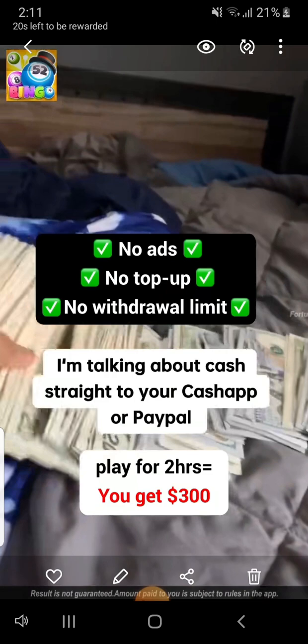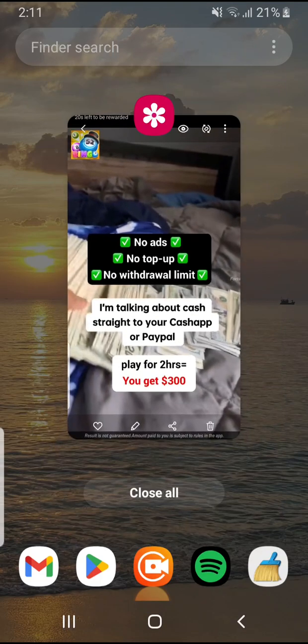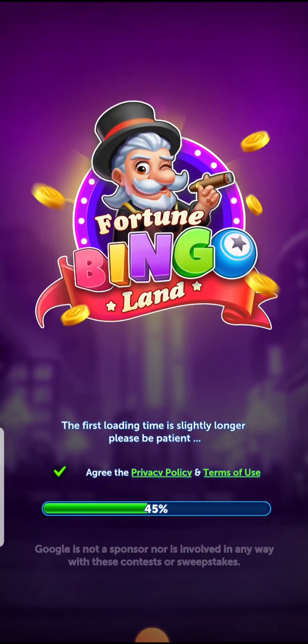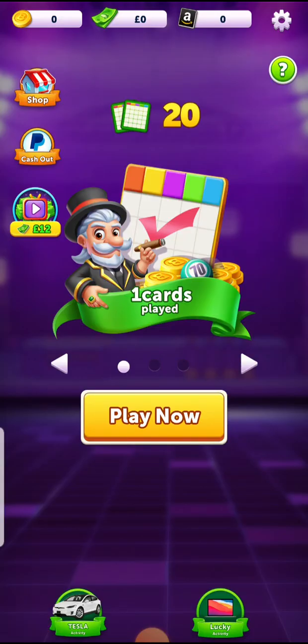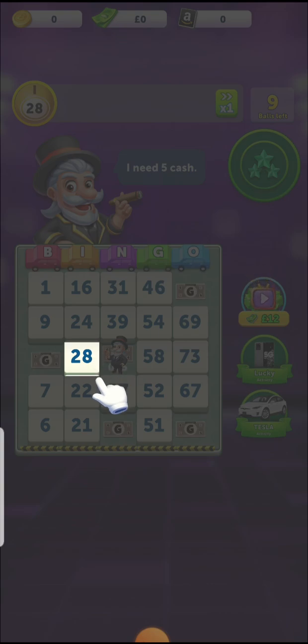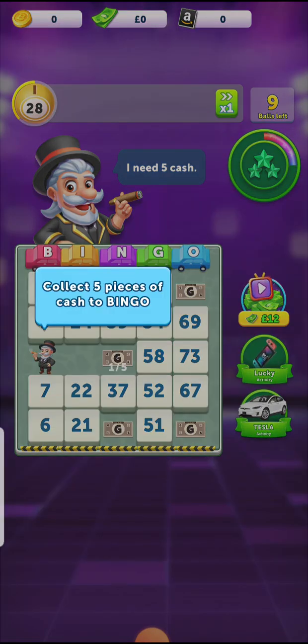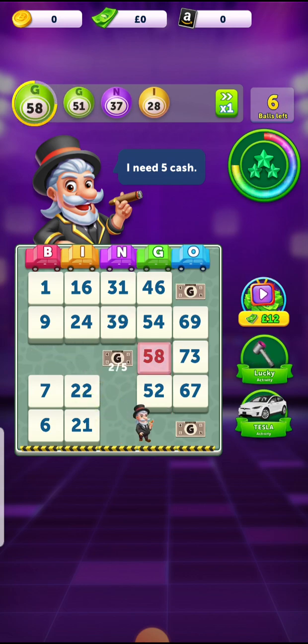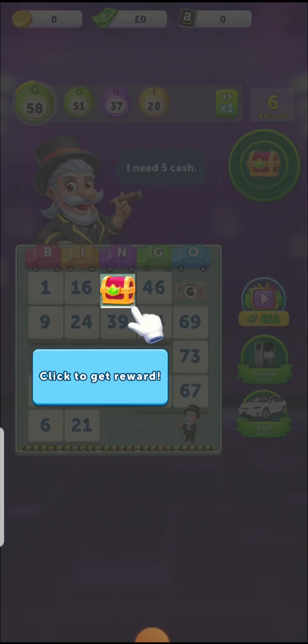I'm going to open the game to show you how it works and tell you if it's legit or fake. There are many games — Fortune Bingo Land — this is my first time opening it. The first thing you do is press Play Now, then there's a tutorial where you tap numbers and collect five pieces of cash to bingo. They call the numbers — 37, 51, 58 — and there's a click-to-get-reward prompt.